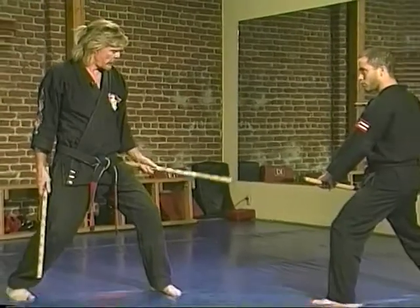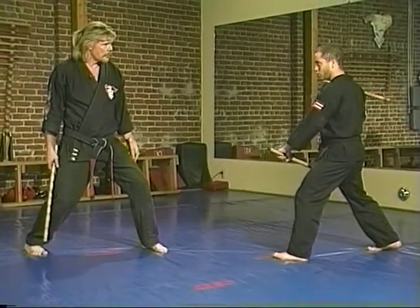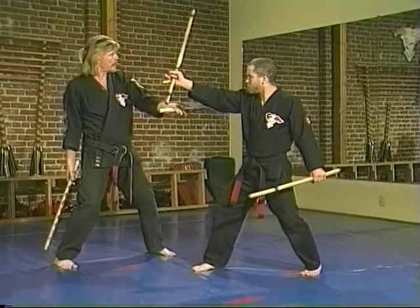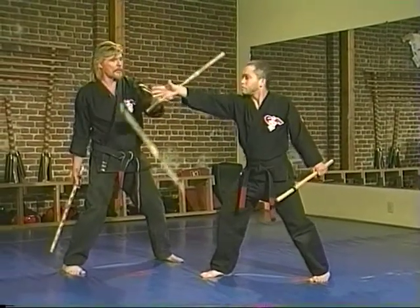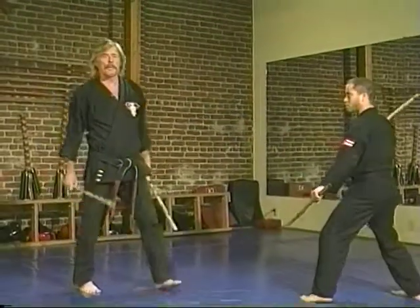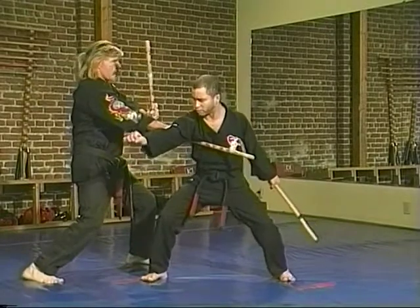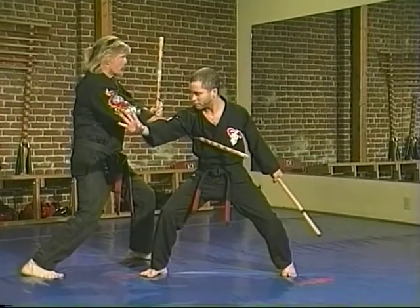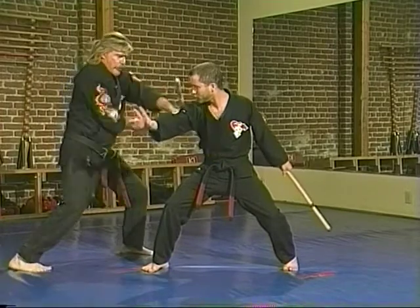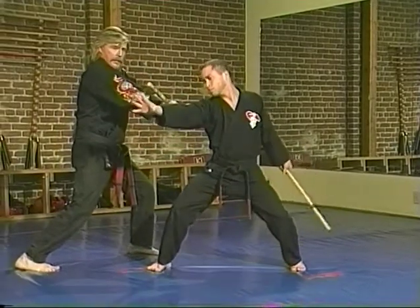The next technique is Gathering Storms. With the help of Juan, I'm going to start this in a left neutral bow with one hand down. As Juan moves in with the strike, I'm going to parry — but I'm going to try to parry up the arm, from the back of the arm all the way up to get him to release that club. If I can manage to do that as I make my strike, all the better. I'm going to let it pass through, but as I let it pass through I check as I come back and hit the kidney.